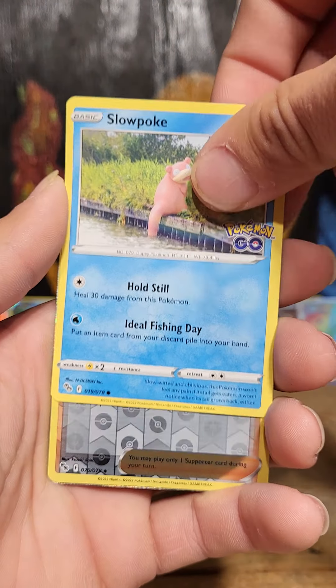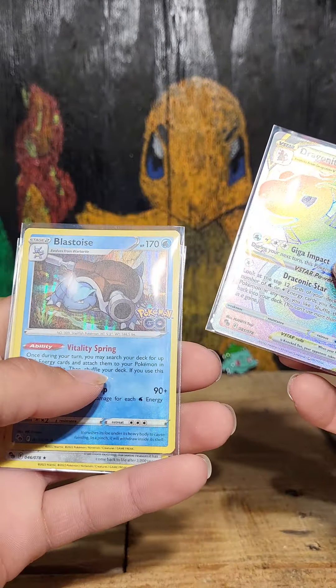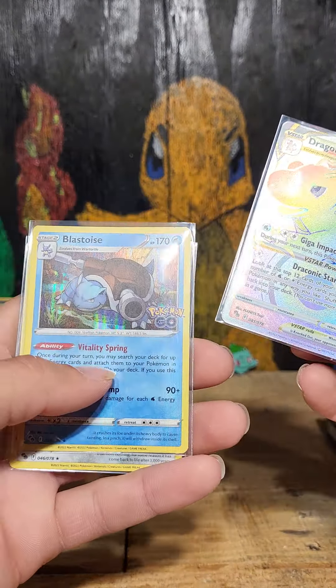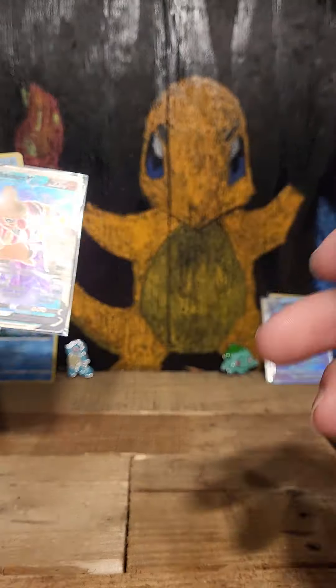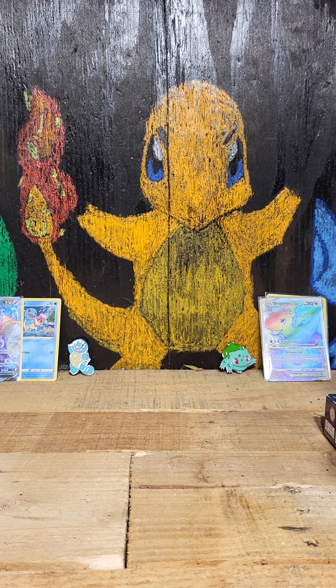Me personally, I gotta give it to Bulbasaur — that was a beautiful package up there. With Bulbasaur we got our Radiant Venusaur, hollow Melmetal, hollow Blastoise, and our rainbow rare Dragonite V-Star. For Squirtle we got Conkeldurr V, Lapras hollow, and a Dragonite V. Alright guys, that'll be it for today's video — like and subscribe, later!